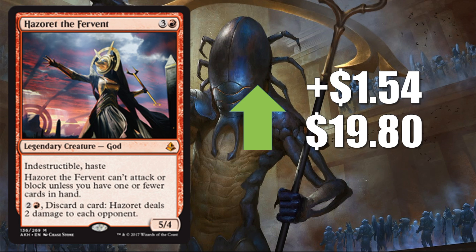Number two is Hazoret the Fervent, up $1.54 to $19.80. Ramunap Red is still good — the card's awesome and the deck's awesome. I don't think it hurt that Worlds really showcased Ramunap Red quite a bit. You do have to adjust expectations though — the Worlds Tournament is a completely different meta from what you normally see in bigger tournaments, and no one is taking risks with a lot of new cards at that point. But Ramunap Red had a lot of attention on it due to that tournament, which carried over into the regular Standard format because the deck is still very competitive.